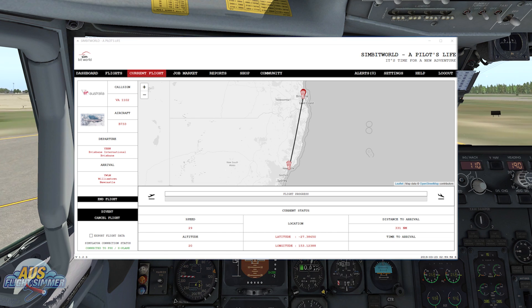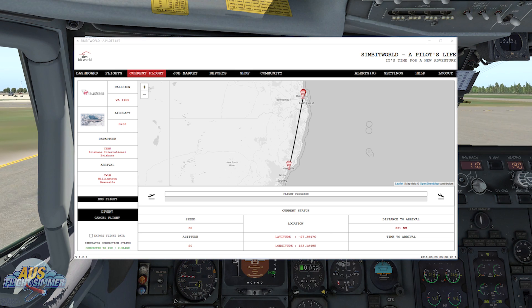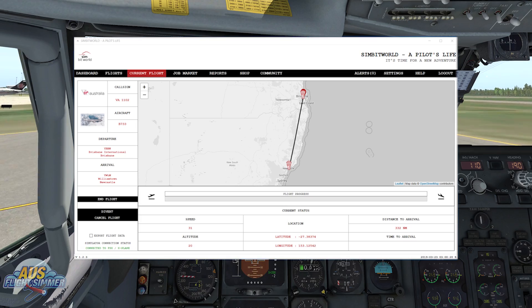As we are taxiing up to Runway 19, I thought I'd show that A Pilot's Life is always tracking every part of your flight. As you can see, it is tracking my speed, my altitude, my longitude and my latitude, and even how many nautical miles it is to go, and once I'm in the air, the ETA. So we're going to continue taxiing and I'll come back to you as we are taking off from Brisbane.